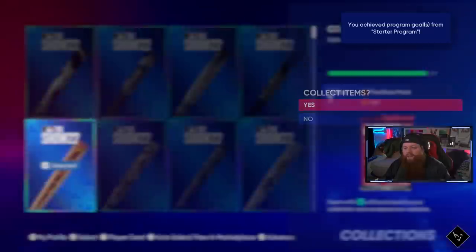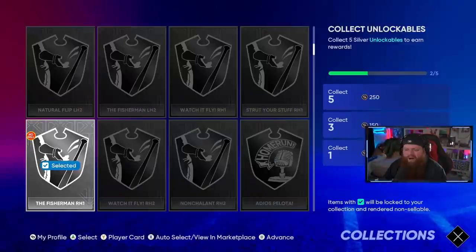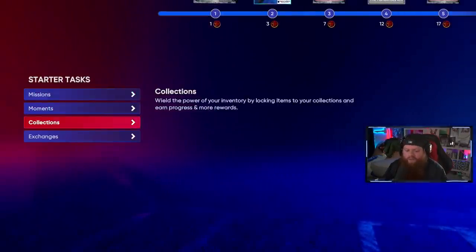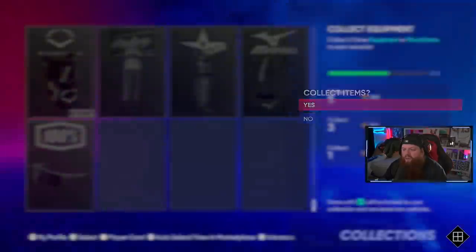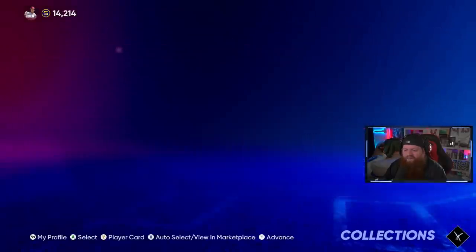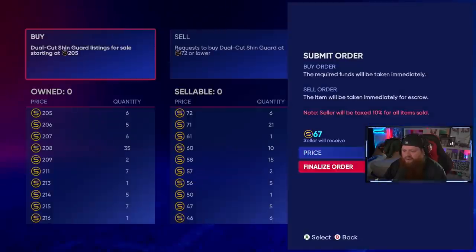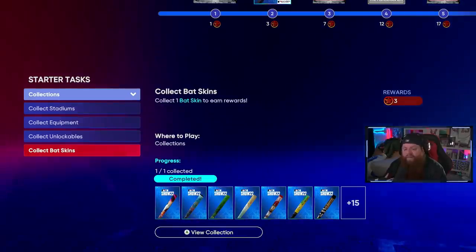Somebody already sold it — we can lock those stadiums in, get the stars, and complete that first tier of the starter program. We also get 100 stubs and a show pack. Unlockables we're at two of five — we'll wait. Equipment: three of five already, lock those in. Somebody sold us the bat so we're at four of five on equipment. Keep in mind, collecting doesn't mean exchanging — you still keep the items, just can't sell them.